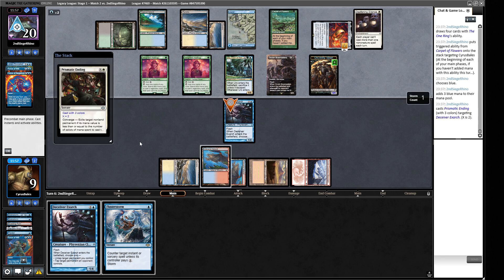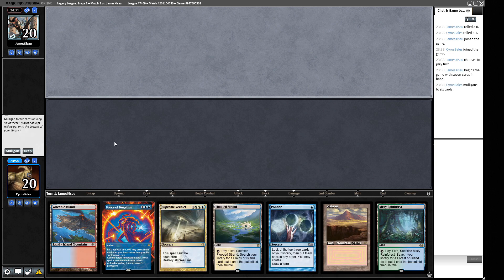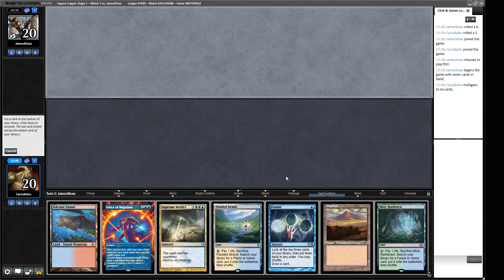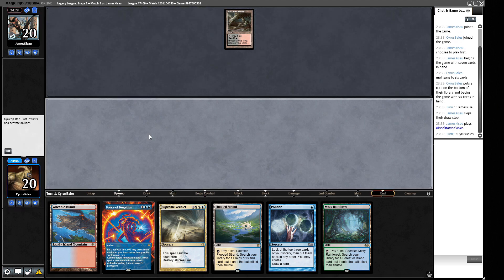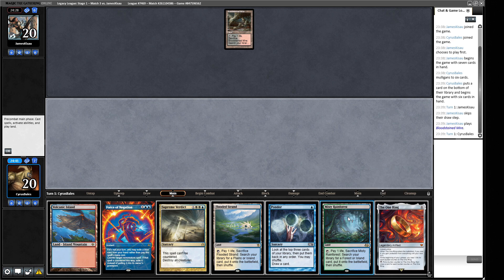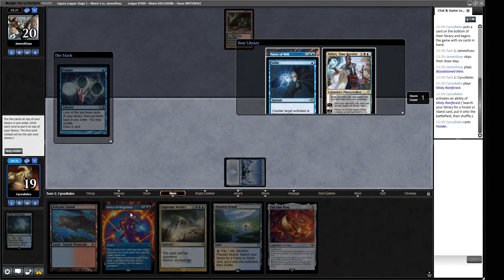I think we need a bit more business in hand. Ponder counts as business and we'll put back our Plateau. We need something that can direct the early stages of the game — that's why I want the Ponder. This one gets us a basic Island. It's either going to be a Force of Negation matchup or a Supreme Verdict matchup. It's a Teferi, then a Force — the option to Force of Negation or Force of Will on our opponent's turn is going to be helpful.